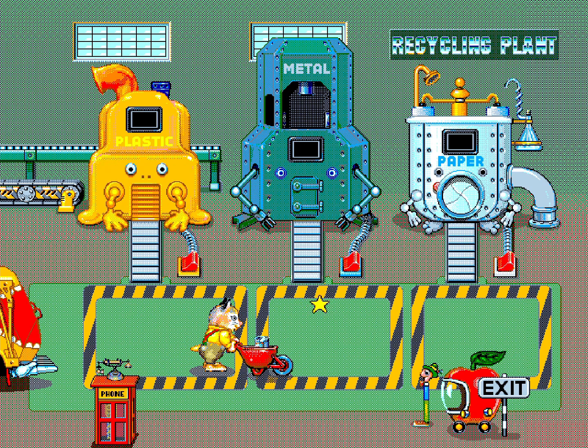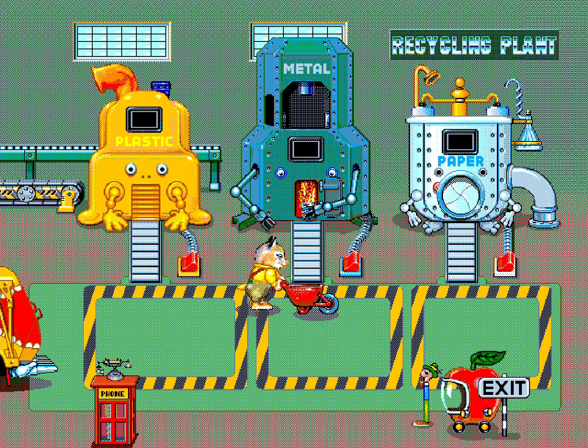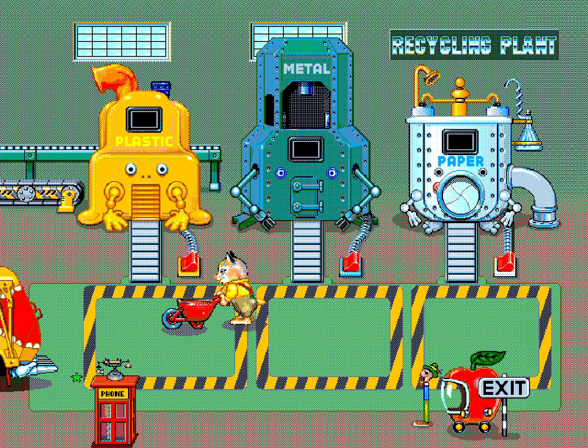I'm looking at the pixels here - it's interesting because a lot of the texturing, instead of like one pixel, it's this pattern. If you look at the floor, or Huckle's pants, or the metal muncher machine - it's a pattern of like a two-by-two pixel square surrounded on all sides by two different colored pixels. The shadows too have it - I think it's most easy to see on the shadows, like under the wheelbarrow and under Huckle. Interesting.